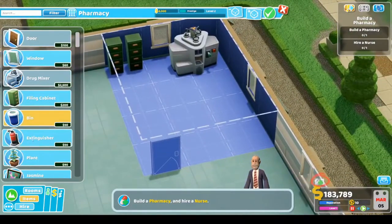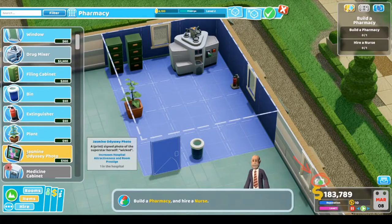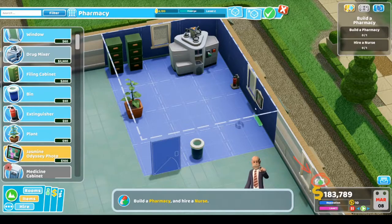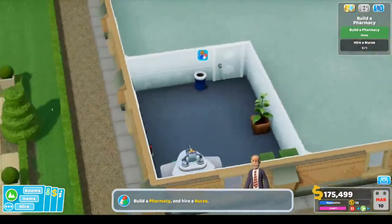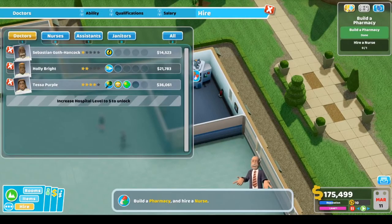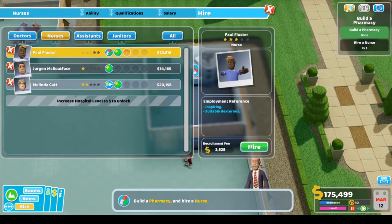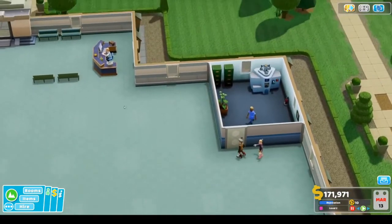We'll get a fire extinguisher, another bin, maybe another little plant. It's very empty right now, but it will be okay. You've got pharmacy skills, so that just makes sense.